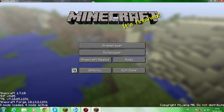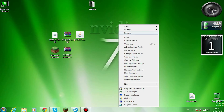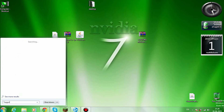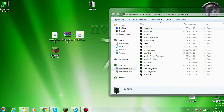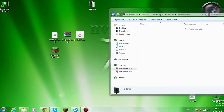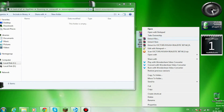Now I'm going to show you how to install the texture pack. So you should just open %appdata%, then go to .minecraft and then resourcepacks.